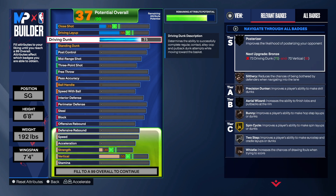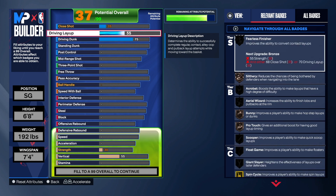We're going to start with the finishing. I have a 75 driving dunk on my point guard build and it's pretty good, so I recommend a 75 driving dunk — you get some good signature dunk animations, athletic dunks, and good moves going to the rim. A lot of people have a weak dunk package and don't dunk as much as they should, but you can get some good dunk packages with this build.